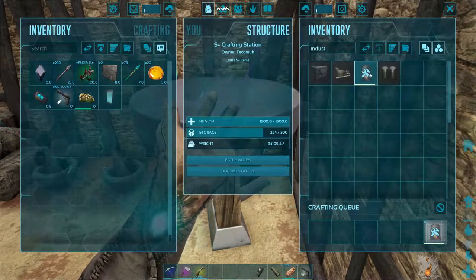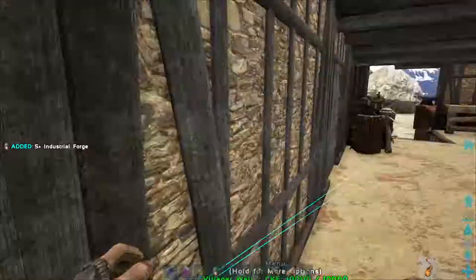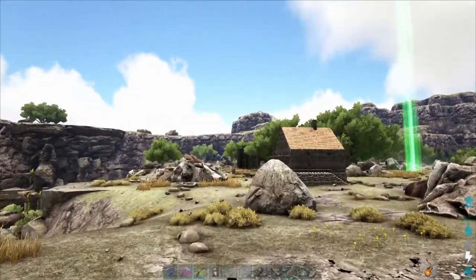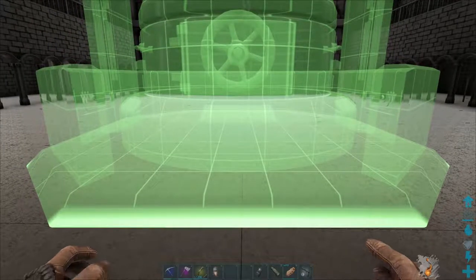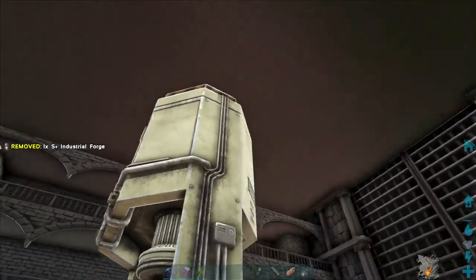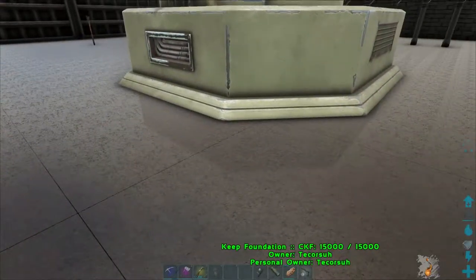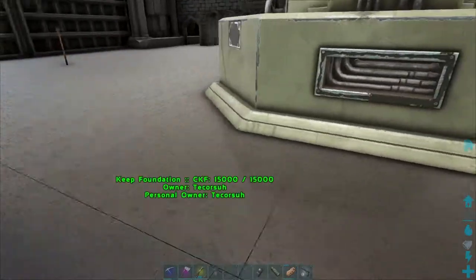I just want the industrial forge. Let me run back over to the big one and I'll show you how big it is, because I know the thing's huge — I've made them before. There we go. It's about a three by three — that's what you'll need to sit it in.